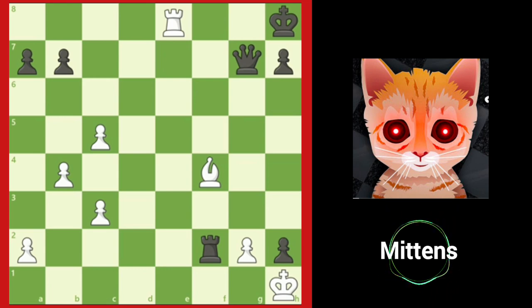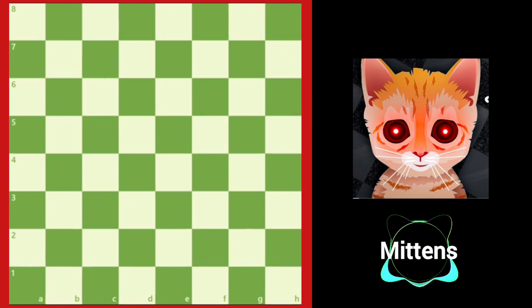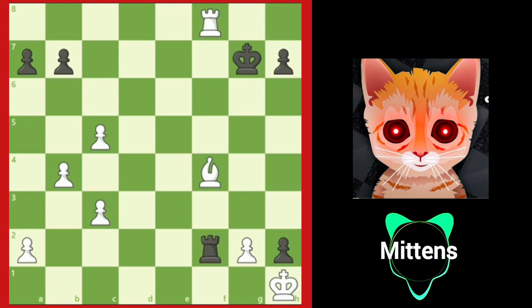The queen sacrifice destroys the king's protection on the long dark square diagonal. After rook e8 check, if black blocks with queen g8, the overloaded queen is pinned to the back rank, so white can play bishop e5 check with checkmate to follow. After rook e8 check, if black returns the sacrifice with queen f8, white continues after rook takes f8 check, forcing king g7, attacking white's rook on f8.